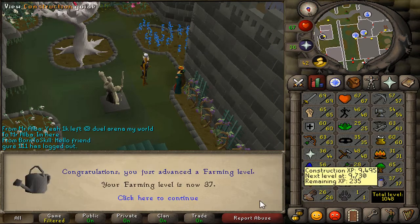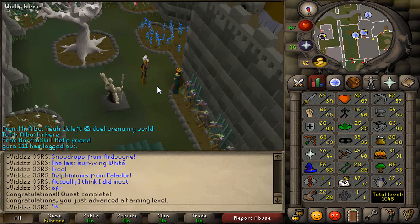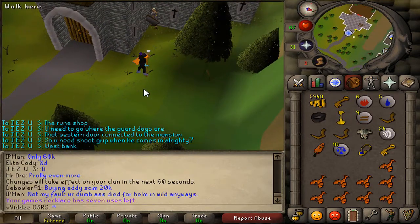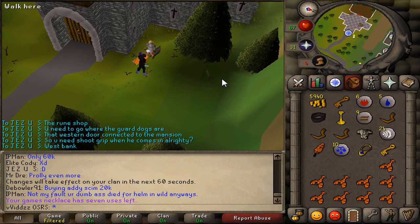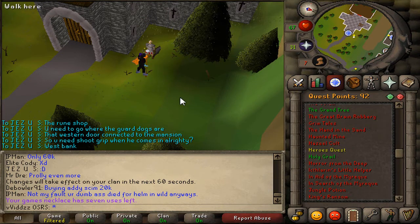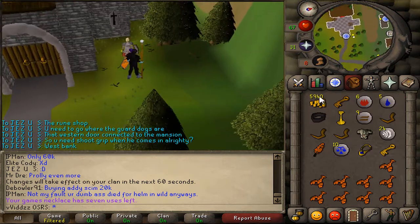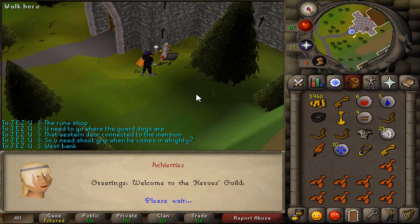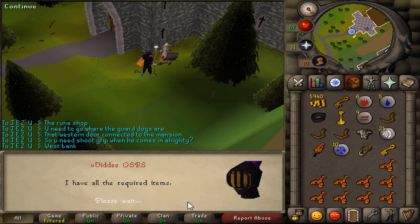That's 37 Farming — I gained two levels from that, which is always good, and two more quest points. I'm about to finish the Heroes Quest, and a massive thank you to Jesus, one of my mates. He was part of the opposing gang needed to get the black armband, which was an absolute pain. Finding someone willing to help really means a lot — without him I probably wouldn't have been able to complete this quest for a very long time.